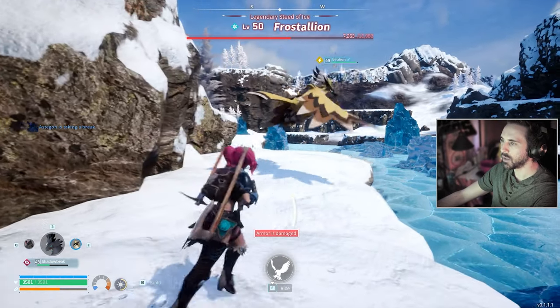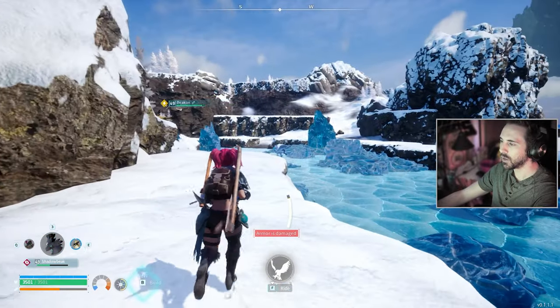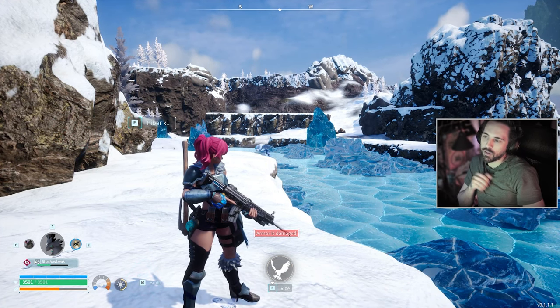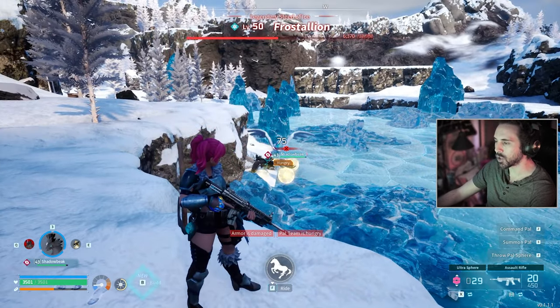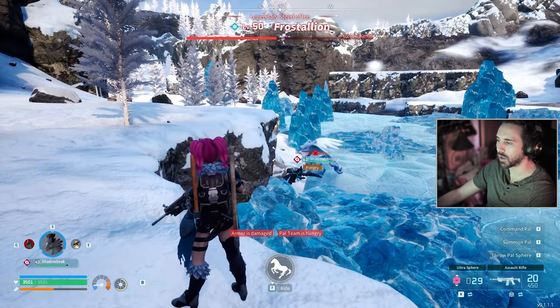I'm going to walk away and let my guys heal. His boss health isn't going to go back up. Actually, I think the first time I fought him I was shooting him the whole time, and that's probably why he was doing those U-turns running up toward me.